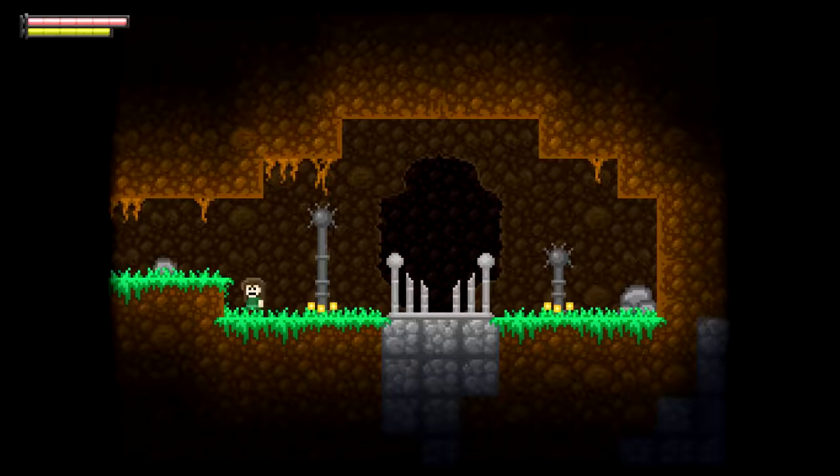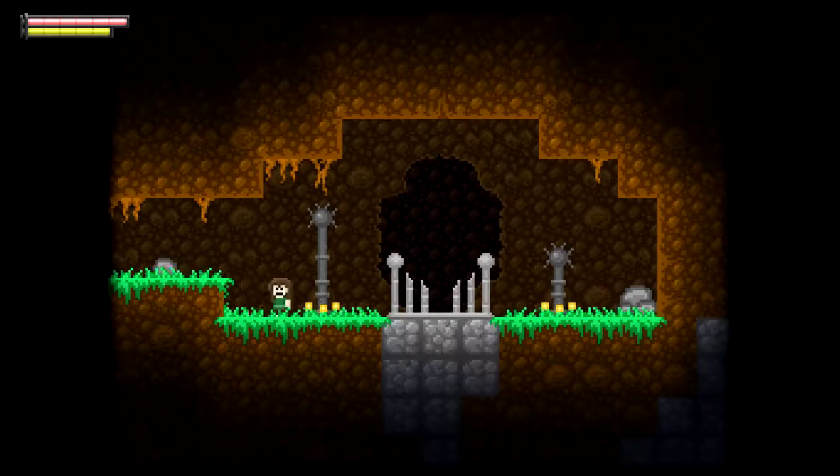You have Jump with Z — I should probably remap my controls. My default controls are not the greatest, I think. Then I have X to punch, and I move around with the arrow keys. As you can see, there is a yellow bar — it's like a stamina bar — and the red bar is my health.